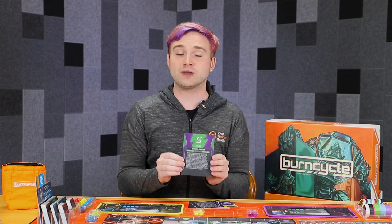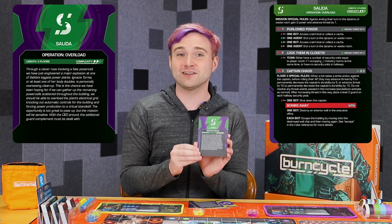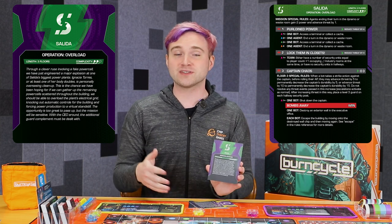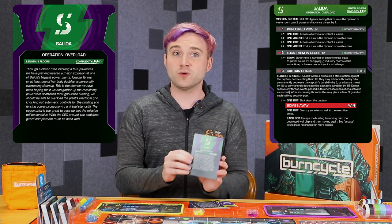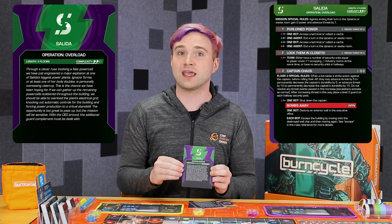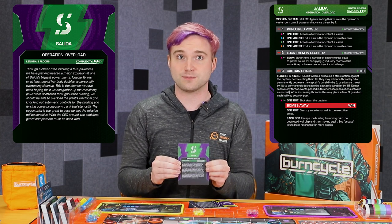For the floor three mission, we have Salida Mission: Operation Overload. This one can be pretty exciting, especially because the final step is actually shutting down the captain. Most of the time when you're interacting with the captain, you want to stay away because that's a pretty nasty opponent. But in this one, you're actually tasked with shutting it down. The mission does give you some ways to help with this — there's an ongoing mechanic that lets you farm power at the cost of threat if you're in certain locations, which can be really good for building up those dice pools.